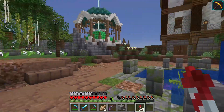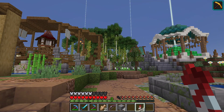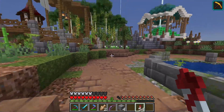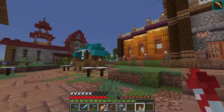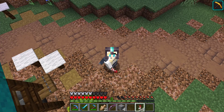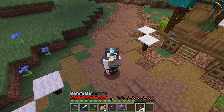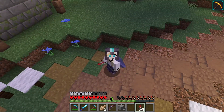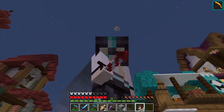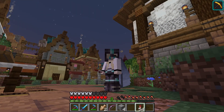So our village looks pretty nice, but the skyline needs some work because there is nothing out there. So I'm going to make some balloons. But Maddy, what do balloons have to do with a villager breeder? Well, let me tell you. Why not make one inside one of the balloons? The babies will just fall down from the sky and then we build some kind of building to catch them and collect them.